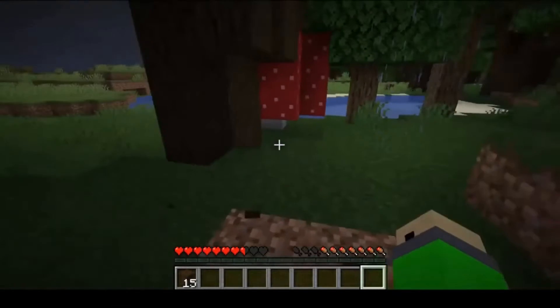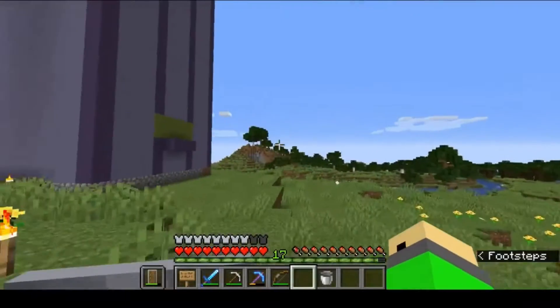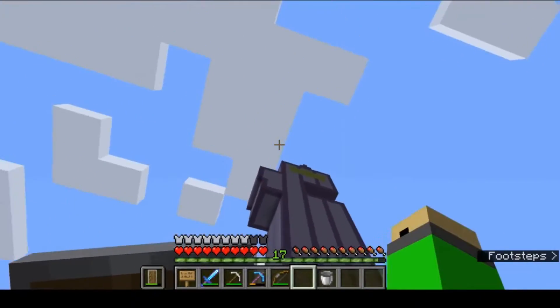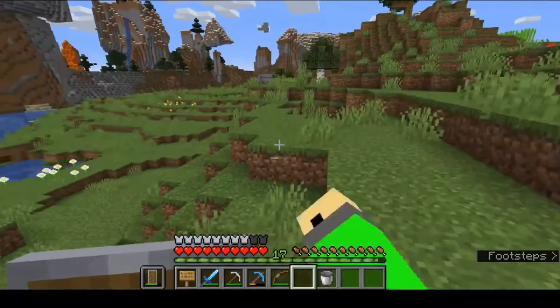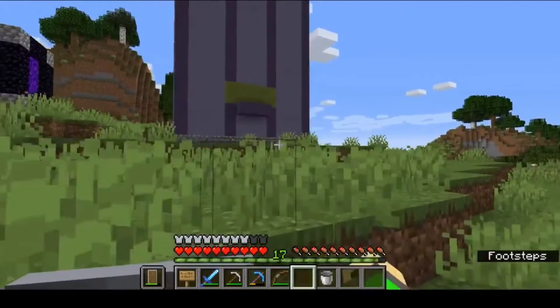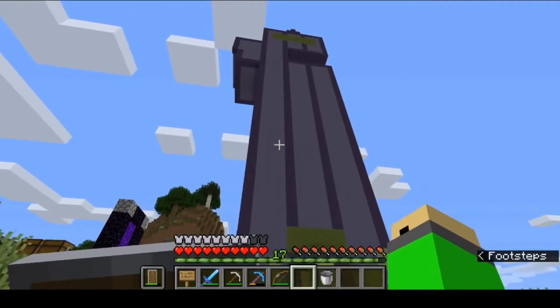I want to speed run for diamonds because I need terracotta for my tower. I have actually completed it and it looks insane — except I forgot the dome at the top, but we'll do that later when we get to a desert. One of the other members needs sand, so he's working on another portal to one of the deserts, so I'm just going to wait for that.